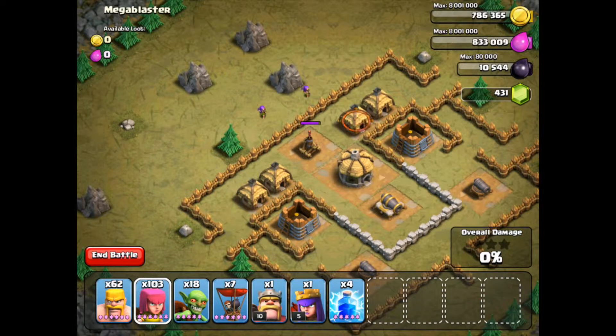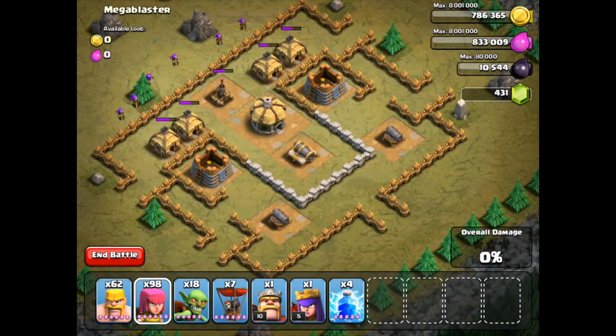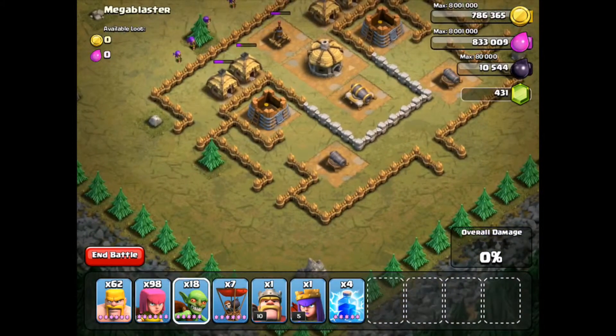So what you've got to do is you could use 1 archer to destroy that air defence. I'm using more just to speed this up. And as soon as that air defence is down, there are no air defences or arch towers left.